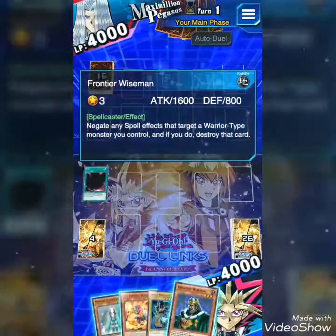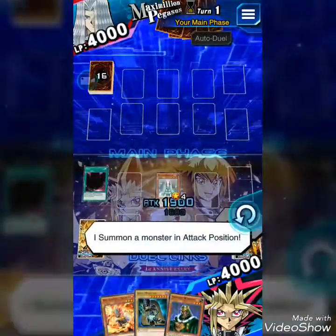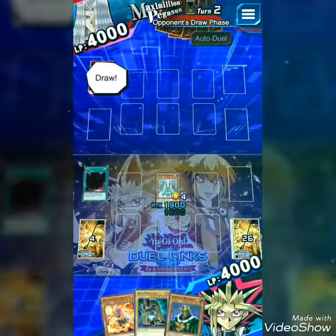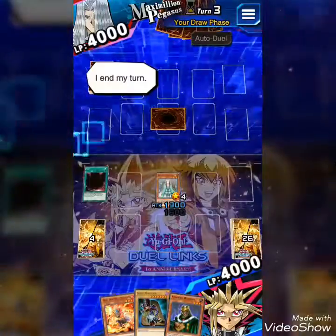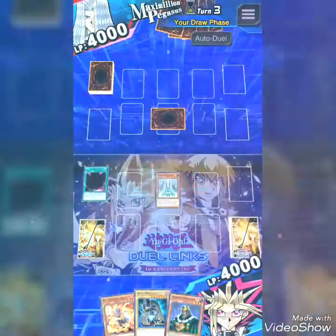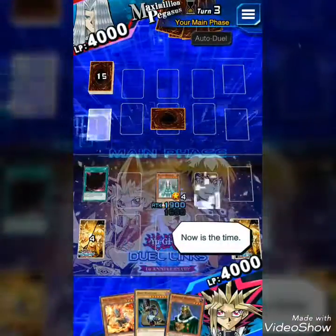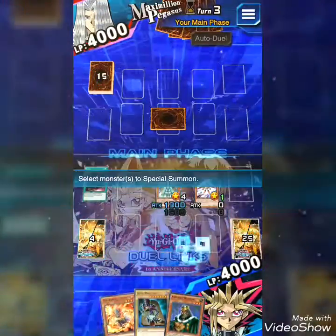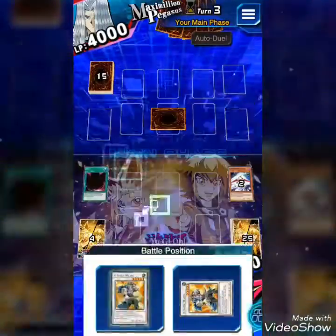I will summon Magical Exemplar in Attack Mode, and I will summon Tone there. Let's see what Pegasus can do. He set a monster and ended his turn. Double draw. I can Synchro summon on the second turn, and I will. I am using some Warriors Synchros.